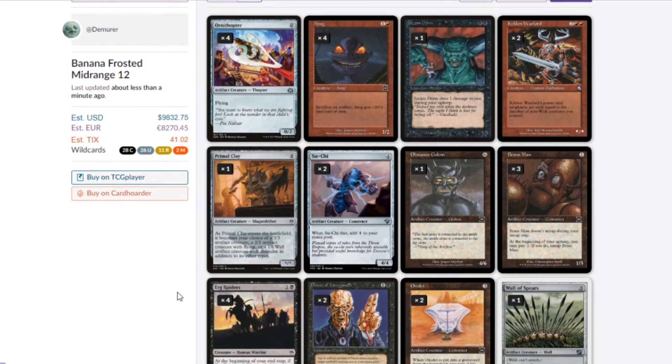Primal Clay enters the battlefield as my choice of a 3/3 artifact, a 2/2 artifact with flying, or a 1/6 wall. Its flexibility is going to be very useful because I plan on stalling out a little bit.